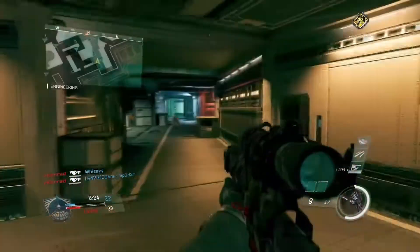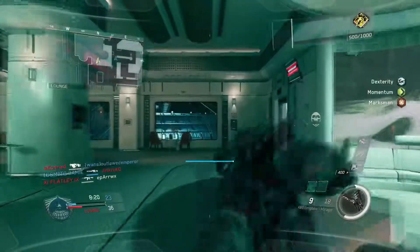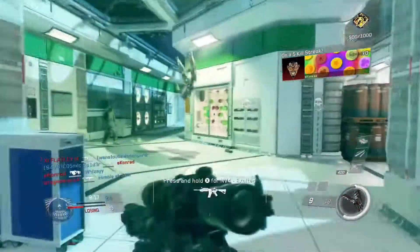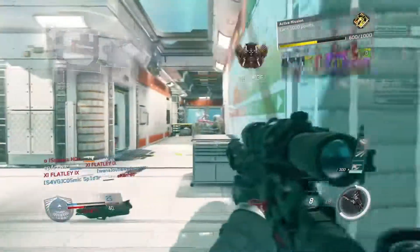This camo I've got on - I love the camos in this game as well. It's just straight black, straight white. Those two are really nice - Whiteout and Murdered Out, which is the one I've got on right now. The annoying thing is I had to get headshots on the sniper for this, but I did manage to do it because I got the camo.